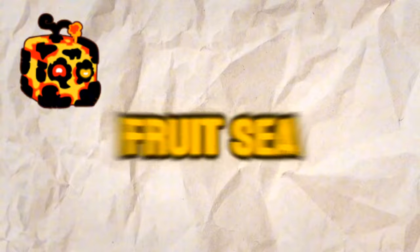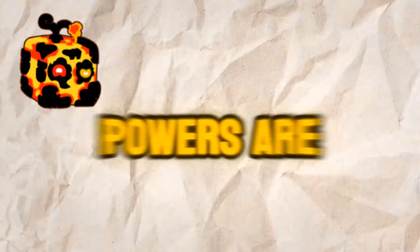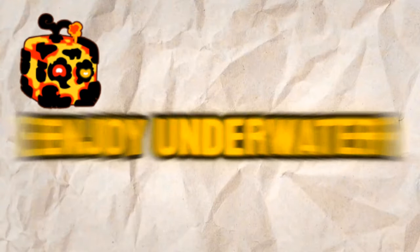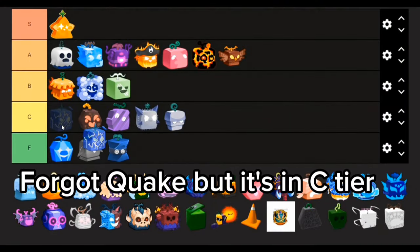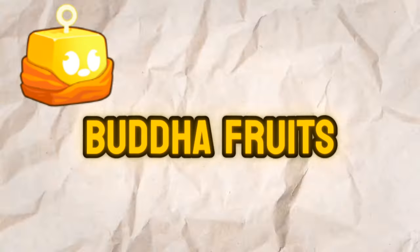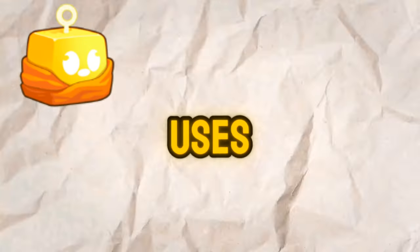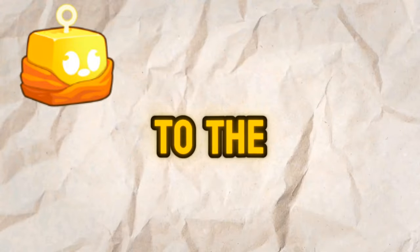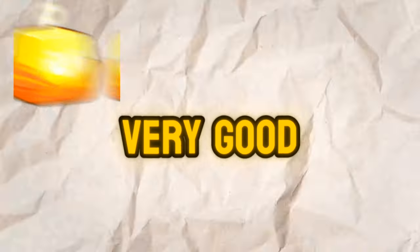Magma. The Magma Fruit's Sea Beast hunting powers are unmatched, making it a top pick for those who enjoy underwater battles and Sea Beast hunting. Buddha. While the Buddha Fruit's shift ability has its uses in certain situations, it's not enough to elevate it to the best of the best, but it's honestly very, very good.